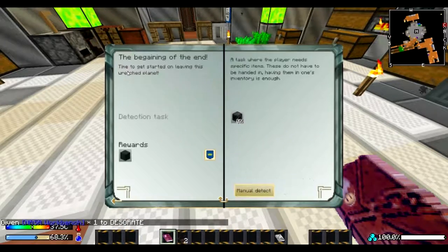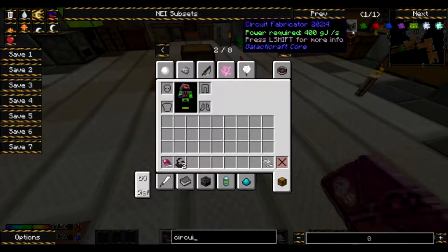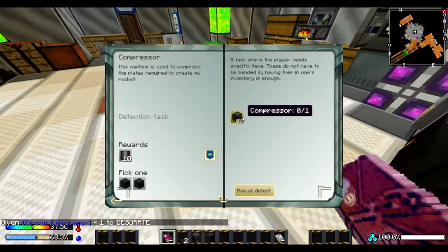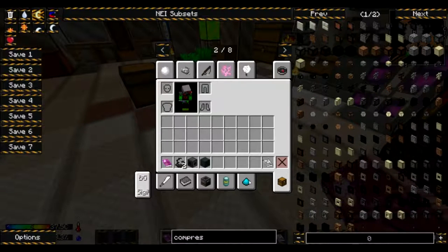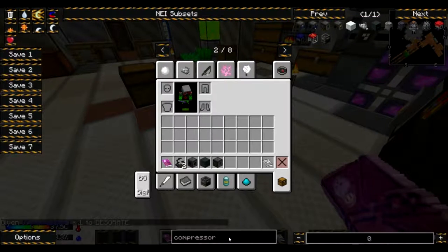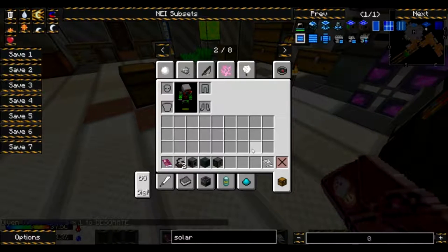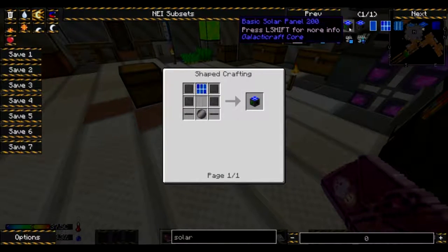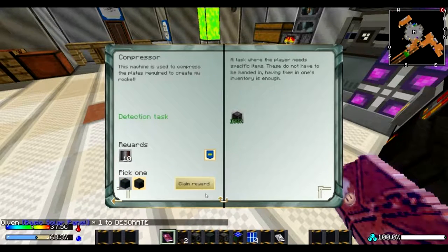So what should we have for the first one? They want us to have a circuit fabricator. Bam, we now have a circuit fabricator. Now we need a compressor and a basic solar panel. How do you make these? Solar panel, compressed steel, basic wafer — that's pretty intense. And how many of those do we need? Just one. Alright, pick one and energize smelter.